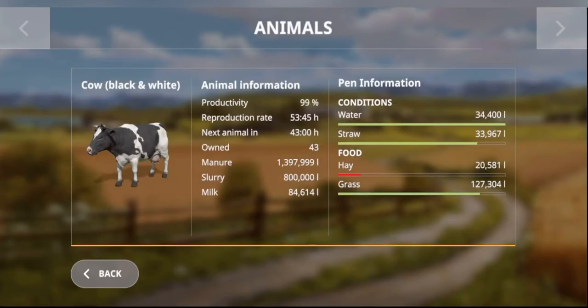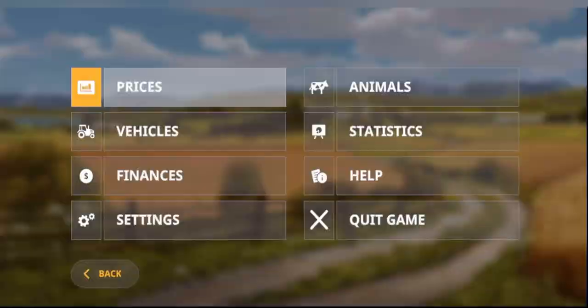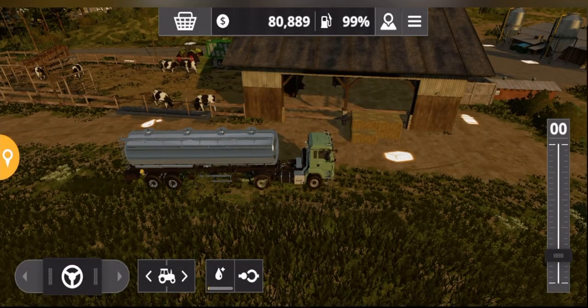If we look at the stats on the cows, you'll see they've got everything they need — their productivity is high and they're reproducing. That's it for today guys. If you found this video useful please hit that like button and subscribe for more Farming Simulator content. My next video will show you how to set up an automatic feeding system. Thanks for watching and keep on farming.